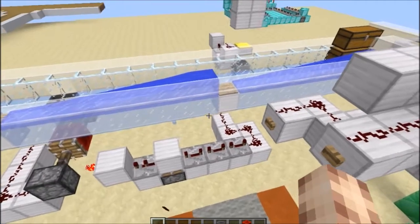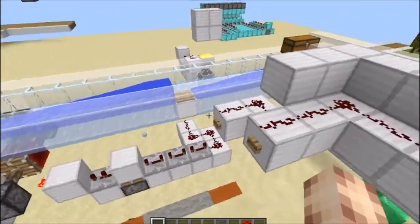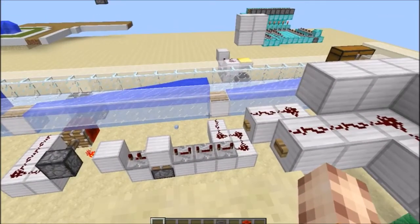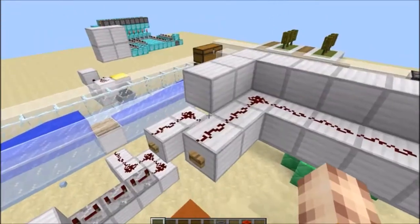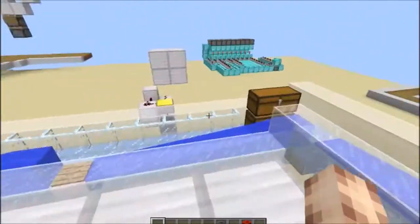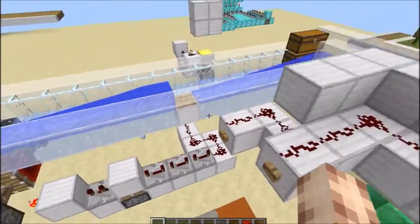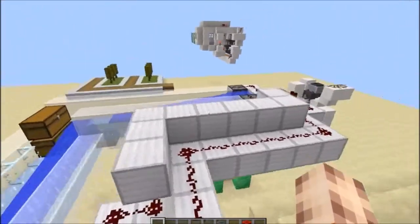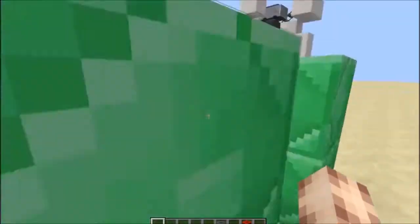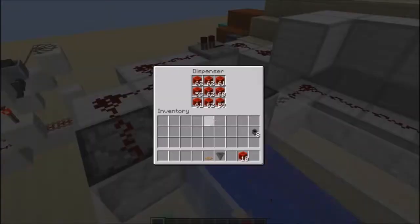What I've created is a very basic system for doing this. It works 100% of the time but it can only take a slow input of items. I'll show you it in action and then explain how it works afterwards. I've hooked up two buttons here to dispensers so we can shoot out two different types of items: cauldrons and redstone blocks.